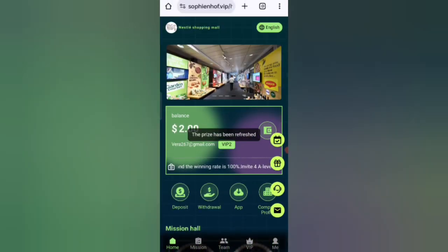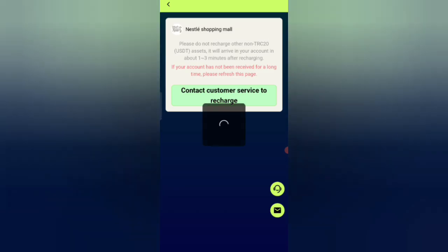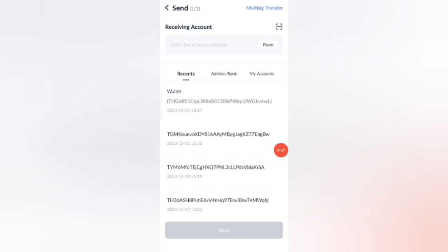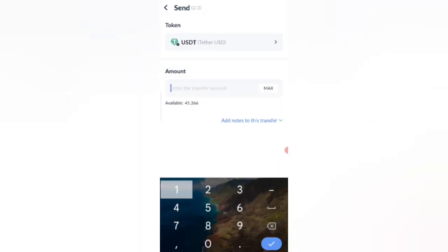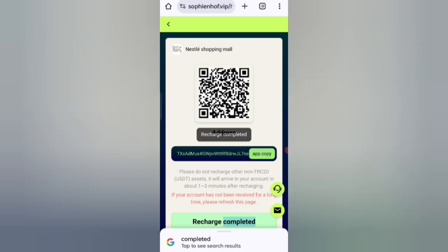To recharge, click on home and then click on the deposit option. You can see your wallet address — copy your address, then open your wallet and enter the address. I am recharging 20 USDT now. After the transfer, click on recharge complete and your amount will be added to the website.